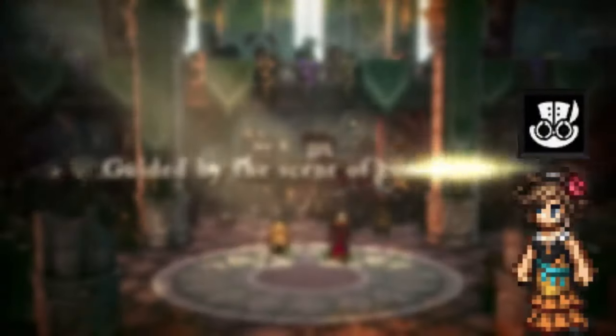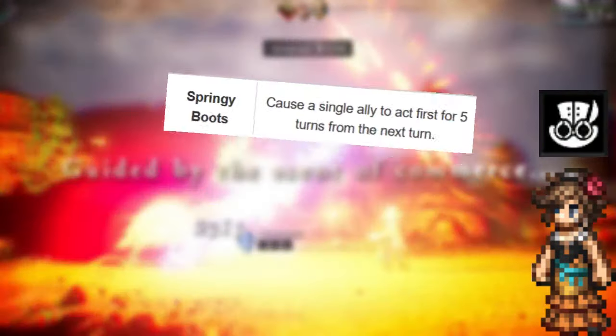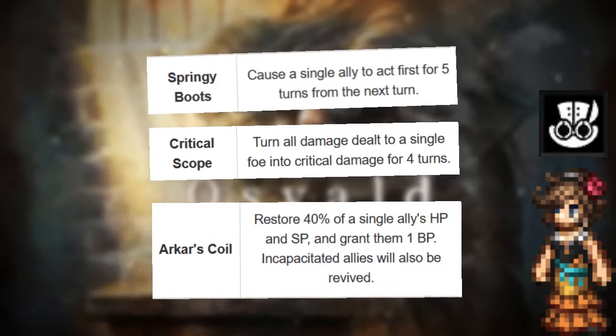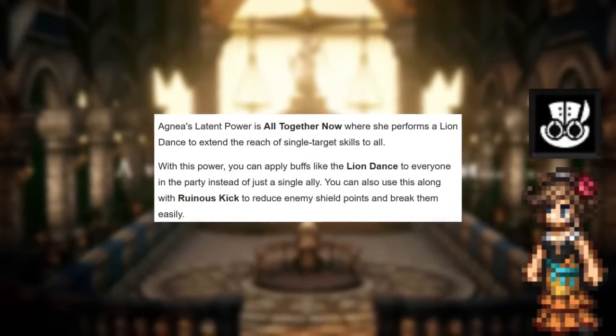Agnea's best secondary job is the Inventor. The Inventor job has some of the best single-target buff and debuff skills, such as Springy Boots, Critical Scope, and Arkar's Coil. Also, Agnea's Latent Power allows the Inventor's single-target skills to instead target all foes or allies.